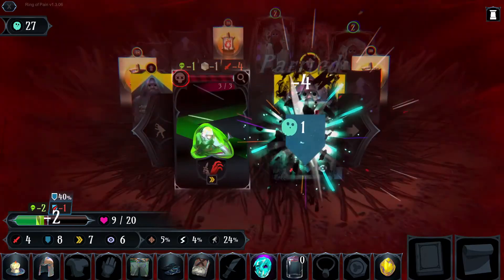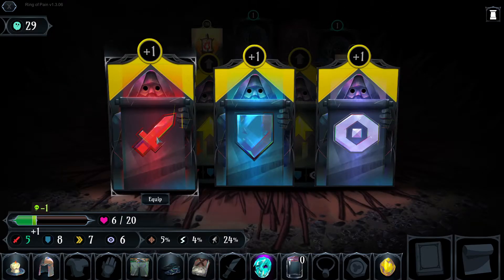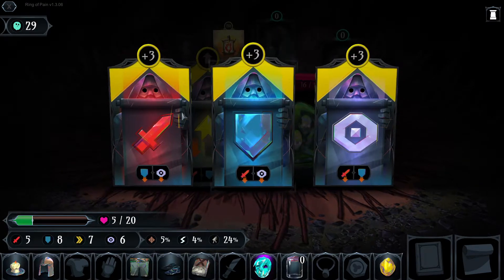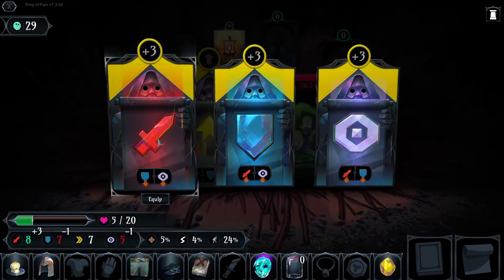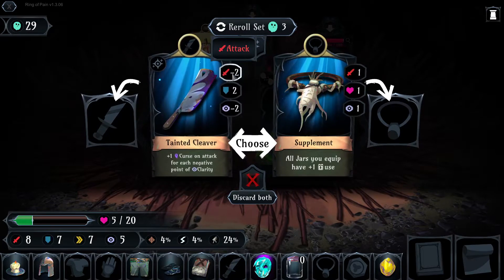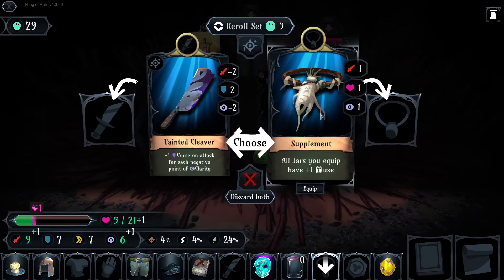He broke into two — they're kind of destroying me. Upgrade: I can get power, defense, or clarity. My power is very low, so let's upgrade that. There's another one — this is going to upgrade any one stat by three and penalize the other two. We'll go with power. That makes power now my best stat, I still have seven defense. A Tainted Cleaver gives me minus two attack power, more defense, minus clarity. Or a supplement — all jars get plus one use, and it also boosts all of my stats. Let's pick this.